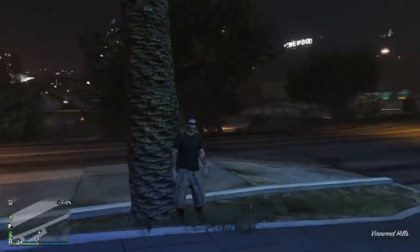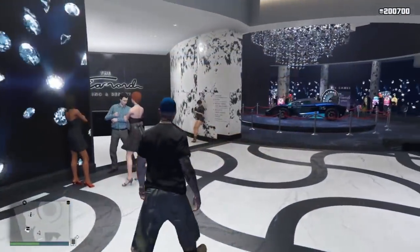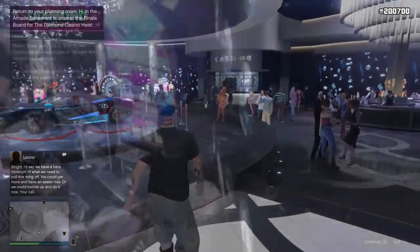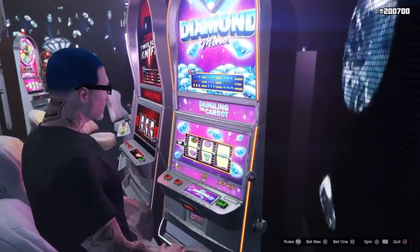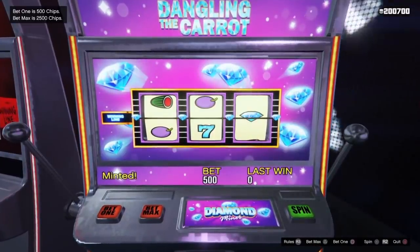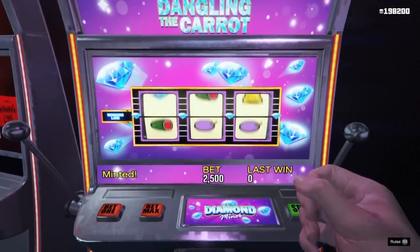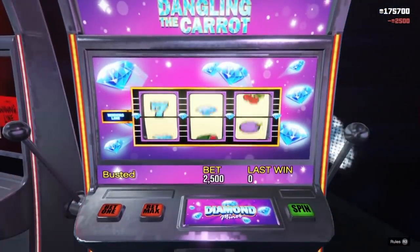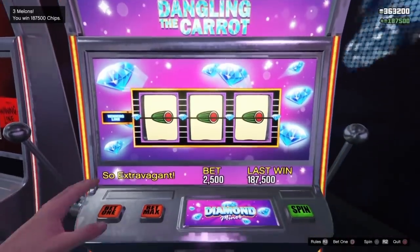What's happened here is we closed our application while sitting on the slot machine. When we enter back into the casino, we still have 200,000 chips - which is what we had when we won that 62,500 and stood up and saved it. We did not lose any of those chips. Closing and restarting the app reverts the losses, so just sit back down and repeat the same process.